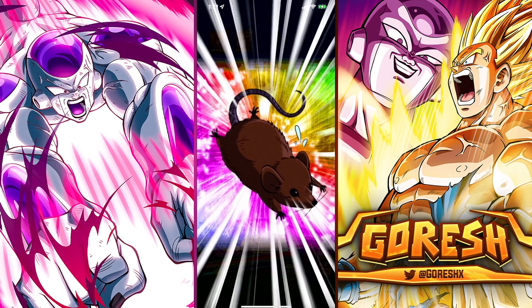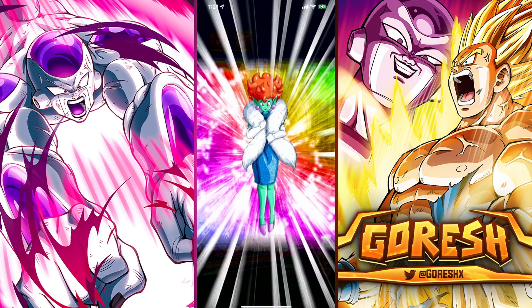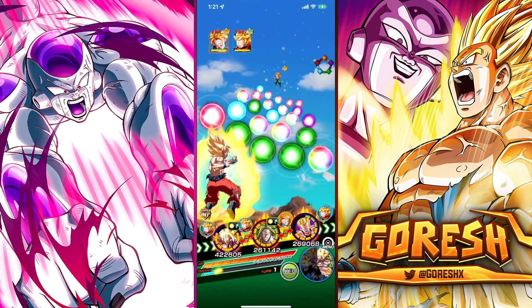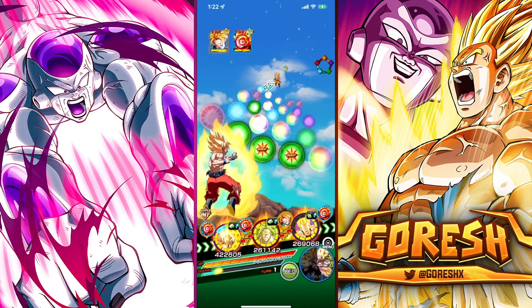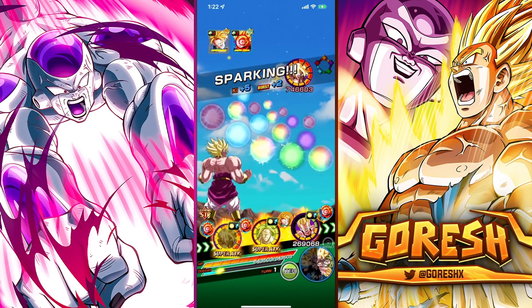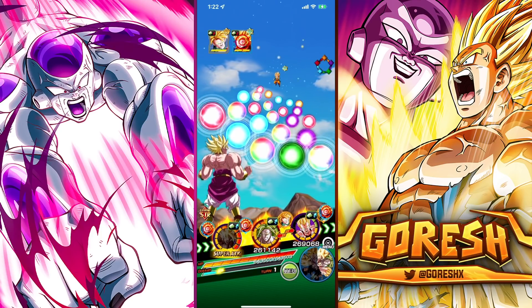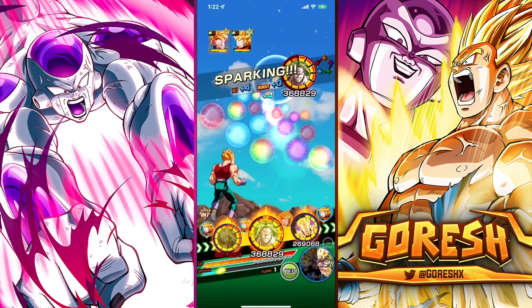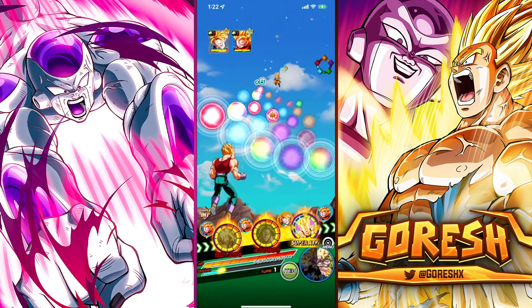I'm actually tempted to use a Princess Snake, but I think it's smarter to preserve the Whis and use the Mouse here instead. Even though we don't need the healing, the damage reduction is going to be pretty important. With Goku we can get a 17-key Super, which is exactly what we want, so we'll attack Goten. With Broly we'll grab that setup — this is actually going really well. We have a 17-key Super with Broly; let's retarget. Then with Vegeta at the end, we'll retarget to Goten and pick up six orbs.